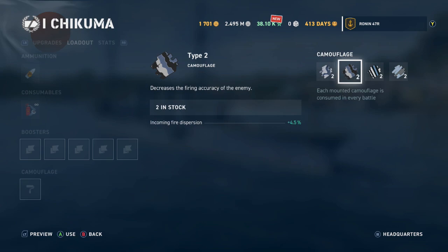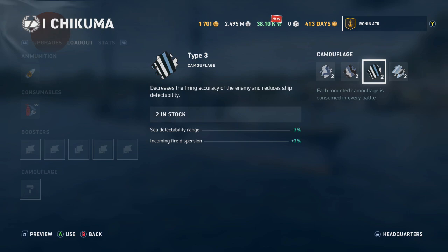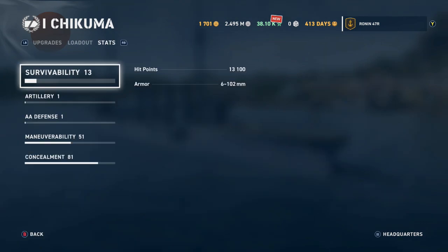Type 3 camouflage is a combination: sea detectability range negative 3 plus incoming fire dispersion of plus 3. Not as great individually as Type 1 or 2, but you get both benefits. Type 4 is the best of all — negative 4.5 detectability range and an additional 4.5 incoming fire dispersion combined.